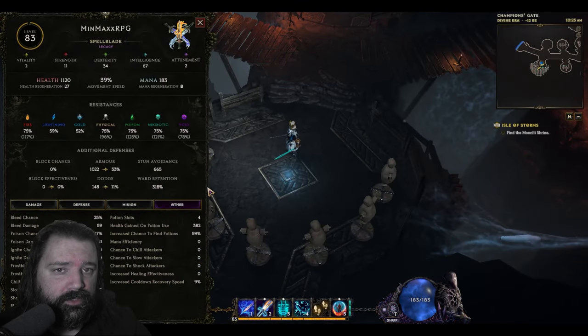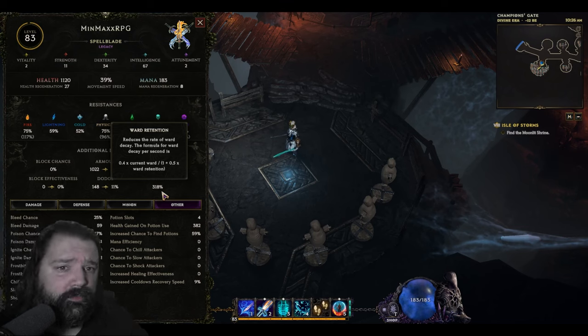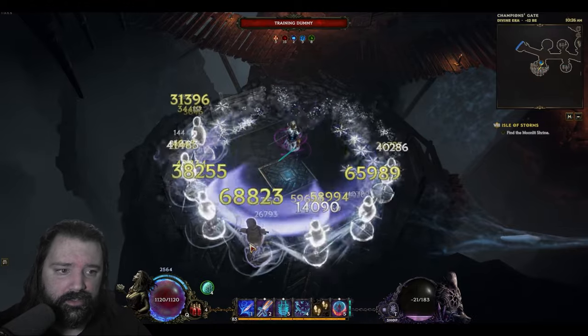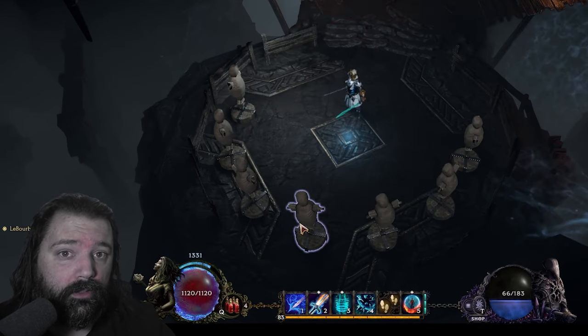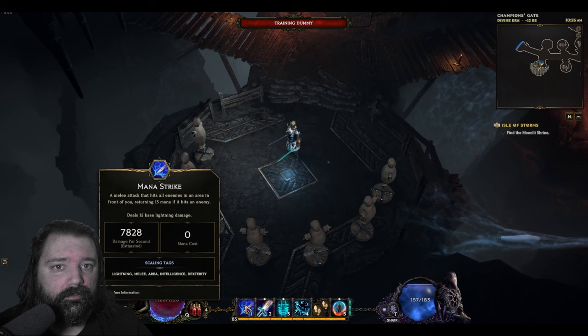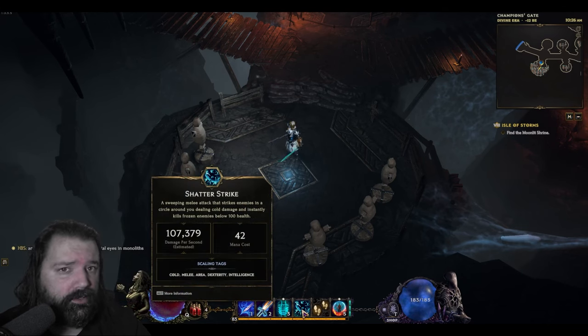Before moving on from Mana Strike, here's the damage-over-time variant. In this situation we only have about a 25% chance to bleed, which is very low — ailment builds typically stack several hundred percent chance. However, with such fast attack speed we can easily acquire around 15 stacks very quickly, meaning we'd have roughly 60 with a 100% chance for that ailment. Most DoT builds stack several hundred percent chance, so you could get several hundred stacks or more very quickly with this setup. That allows Mana Strike not only to recover mana but to also deal meaningful damage, whereas in the direct damage setup Mana Strike's damage compared to Shatter Strike is pretty negligible.